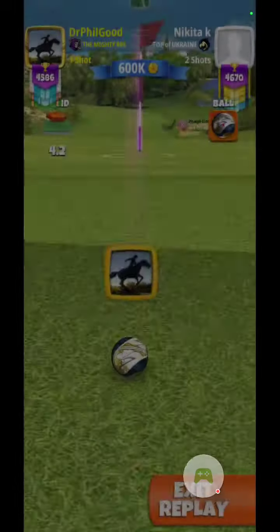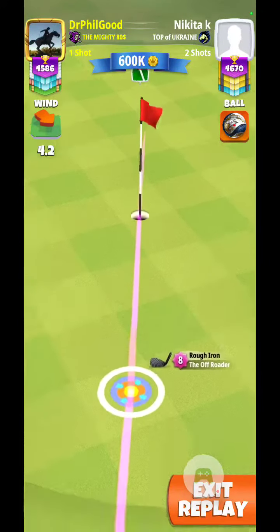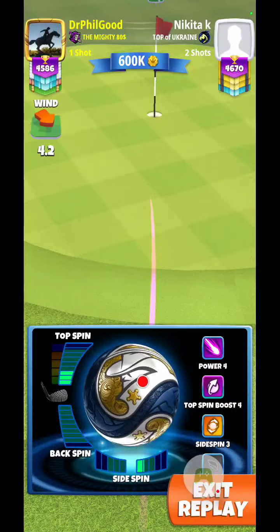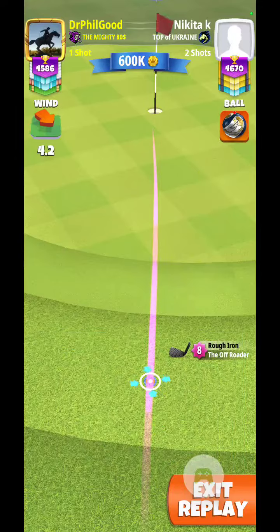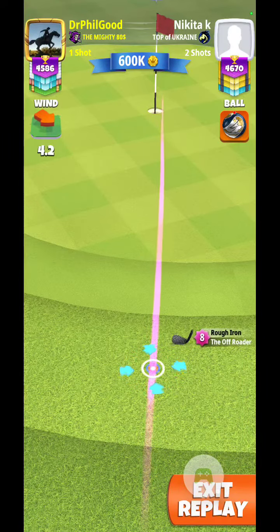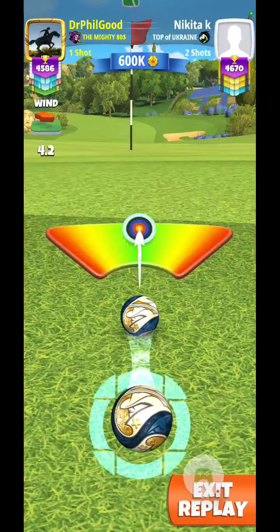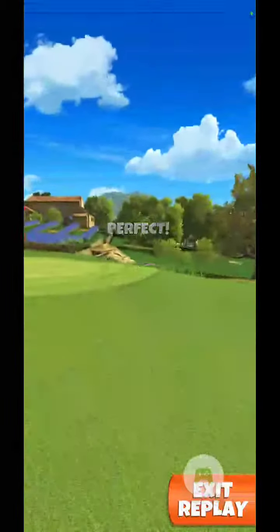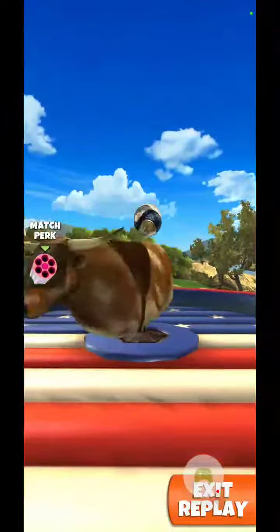That set me up with my off-roader here. I'm going to draw back on it and give it full topspin. Not really too concerned with the wind because I'm pretty close to the hole, so no side spin — just full topspin — and get my ball guide where it goes through the hole. Perfect swing, straight to the hole, drops in for the eagle! That was the one-in shot.